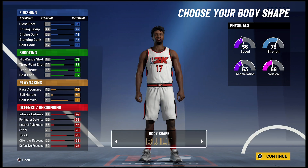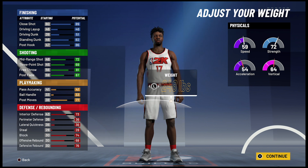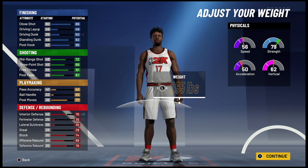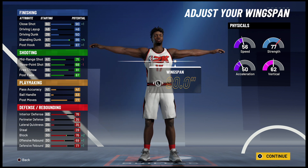Body shape doesn't really matter. Height is going to be 6'11", weight is going to be 265 pounds — that is Valanciunas' actual height and weight. And for the wingspan you're going to go with 90 inches.